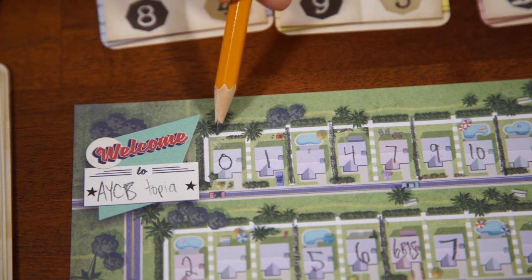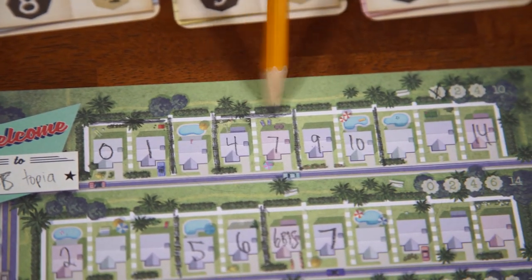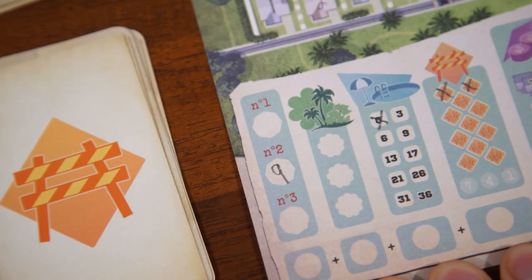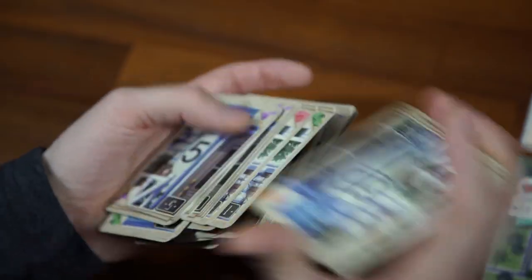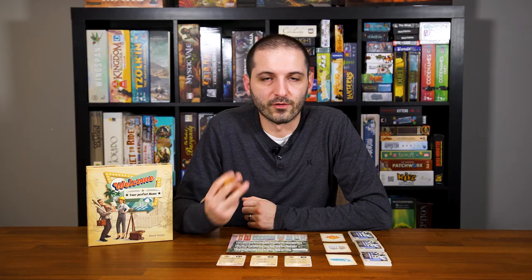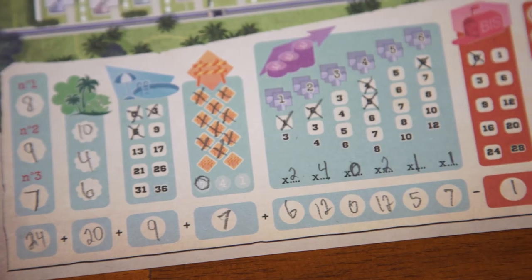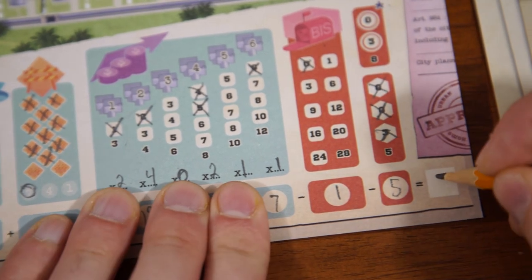So, for example, if I achieve one city plan with four size-two estates, I cannot use one of those same ones to meet the requirements for plan number three. One final rule: the first player to complete any city plan can choose to reshuffle all 81 construction cards and make three new stacks if they want to. Once one of those three endgame conditions are met, the end of the game triggers and players will count up all the positive points in the blue section of their sheet and subtract all of the negative red points to create their final score.